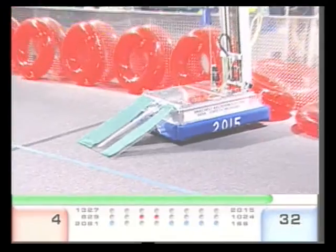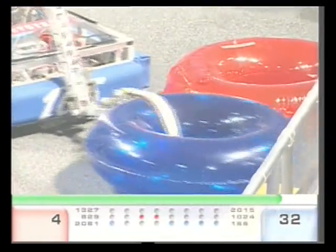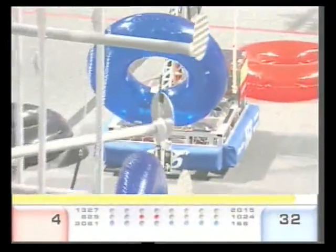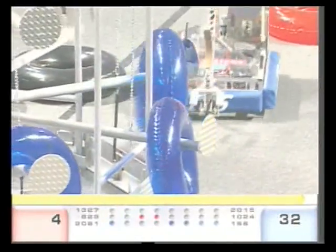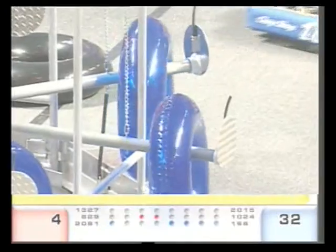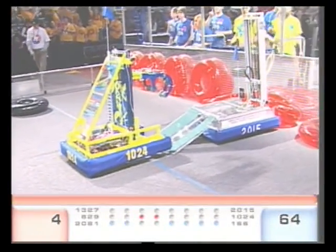Right now we've got five scored for the Blue. 20 seconds left. 2015 lowers their ramp down. It looks like 1024 is stuck on a spider leg — we'll see if they can get themselves free. They've got that coil of cord. 2081 climbed up — that should be worth an extra 15 bonus points. Three seconds left. 1024 tries to climb. 2015, we'll see if they can make it up.